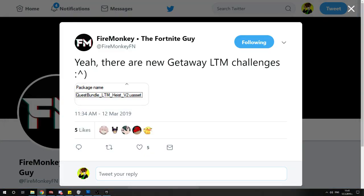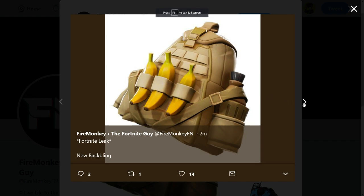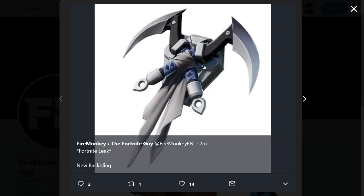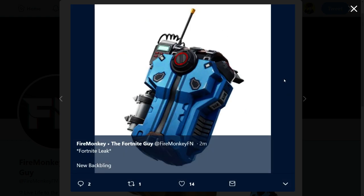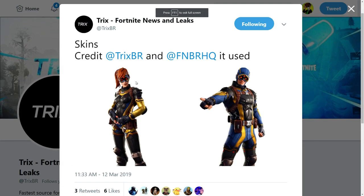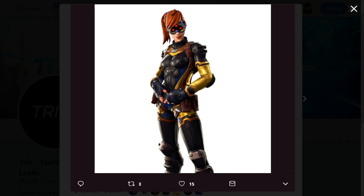We're getting new styles for some skins, which looks kind of nice. There are a few more leaks I haven't shown yet — some new back blings, including one coming with the new starter pack skin, the Kenji ninja back bling, and the female Kuno back bling. We also have a tactical back bling. These are not bad but not great either, though we're getting free cosmetics and that's what matters.